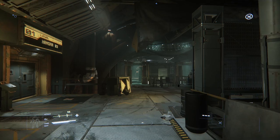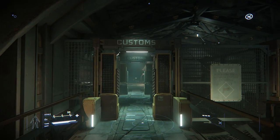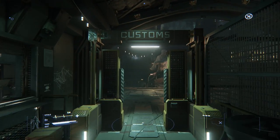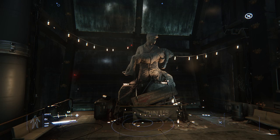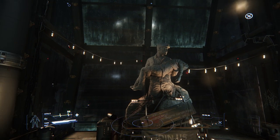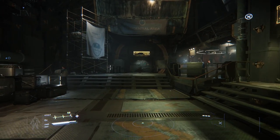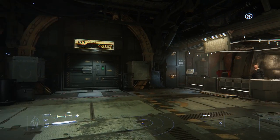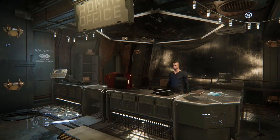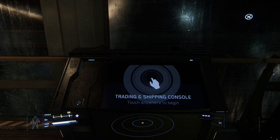The next location is Levski. Follow the elevator through customs and the trading panels will be to the left of the statue, to the left of the Grand Barter Market elevators — right there as soon as you come in, which is actually one of the easier ones to get to. Right next to the admin office there'll be five panels you can use to trade and ship from Levski.